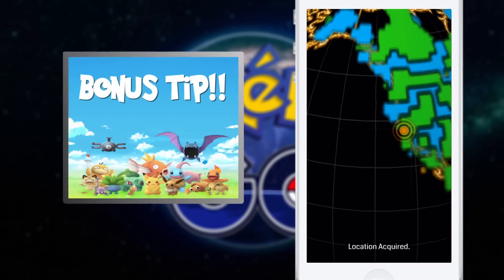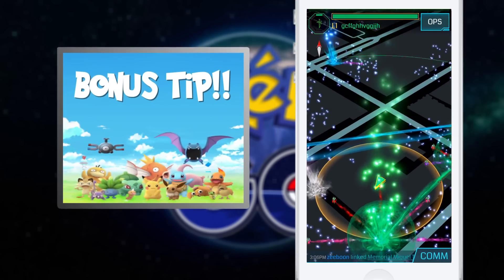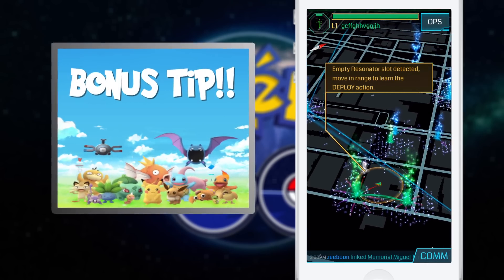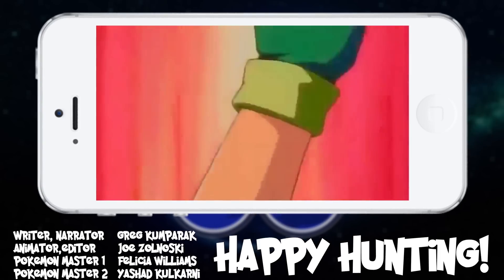As a bonus tip, if you're getting really intense about all this, research how to use Niantic's other game, Ingress, to plan ahead before you leave the house. Done properly, you can use Ingress to find Pokestops that are close together and where spawns might occur. And that's it — happy hunting.